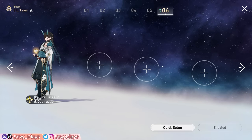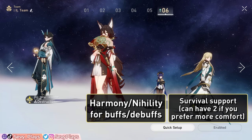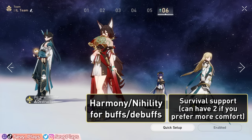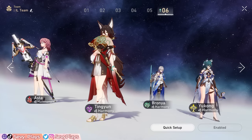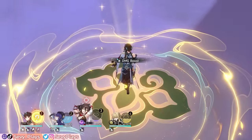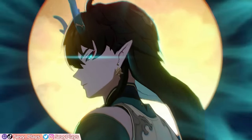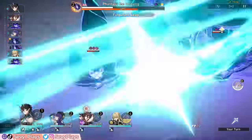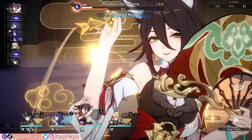Imbibiter's standard team template will be that of a hyper-carry team, where there is a combination of two Nihility and or Harmony units plus either an Abundance or Preservation unit for survival. Slotting in a second DPS may present more challenges depending on their skill dependence, as many DPS units do rely on their skills, so having Imbibiter and another DPS can cause you to struggle a lot with SP management. Tingyan will be a very highly recommended support thanks to her damage buffs, naturally SP positive playstyle, and most importantly, her battery utility. By recharging Imbibiter's energy cost, Tingyan can reduce his ultimate rotation time by one turn every now and then, which leads to being a huge quality of life help with your team's SP management, since Imbibiter can now more frequently use his Squama charges instead of actual SPs.